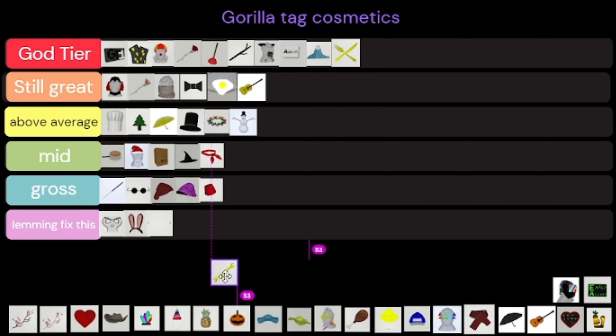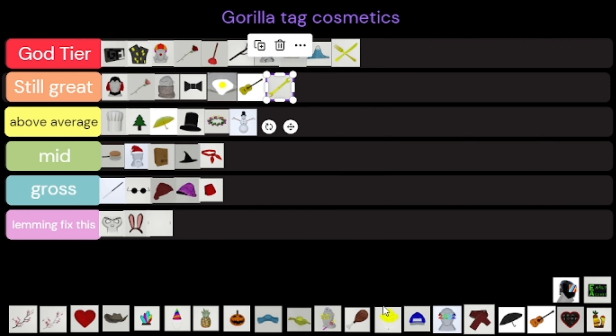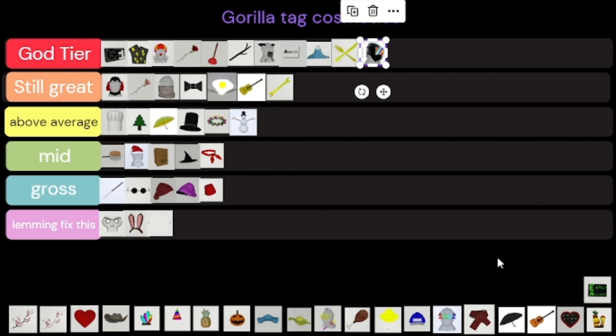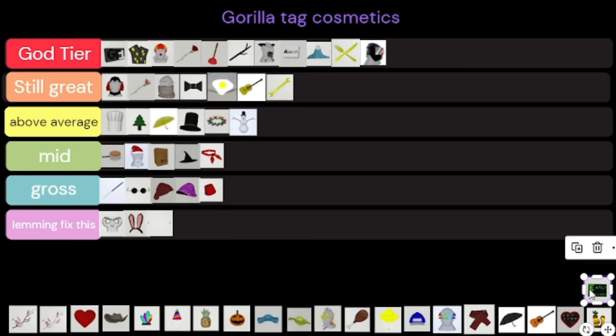The wrench — I'd like the wrench, kind of wish I got it, but it's not all the way up there, so I'll put that in Still Great. This next one is yum yum's thing — I gotta put it up there, it is top tier.